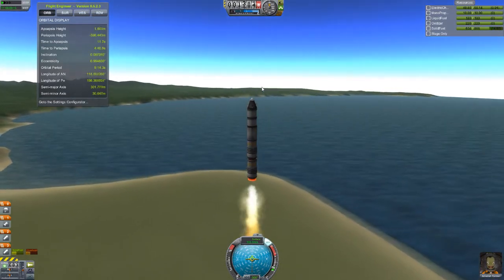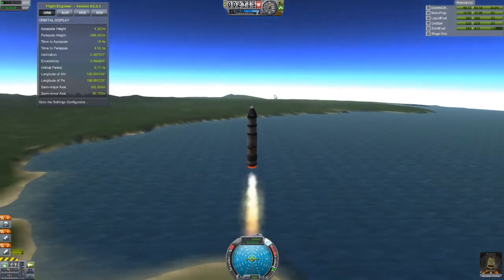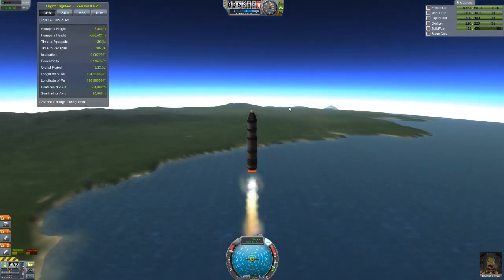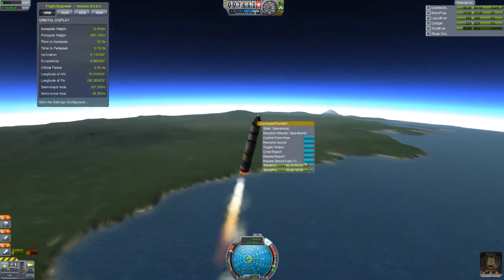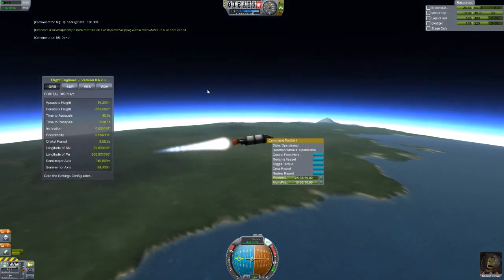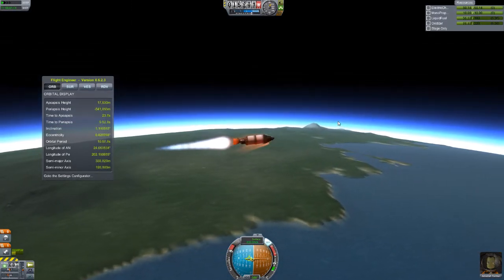This is just the first few missions that everybody has to do at the very beginning — just basic parts to get enough science to unlock the first couple of tech nodes. As you can see I'm using one mod and that is it. I'm using the Flight Engineer. I just think it gives a little bit more information that everybody should have without having to split between several different screens — the IVA view, the map view, and all that.